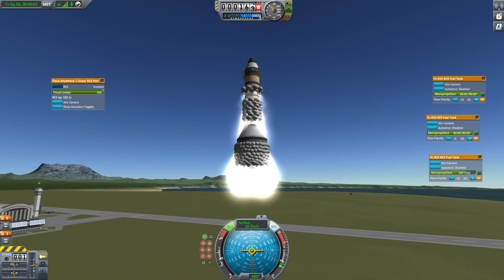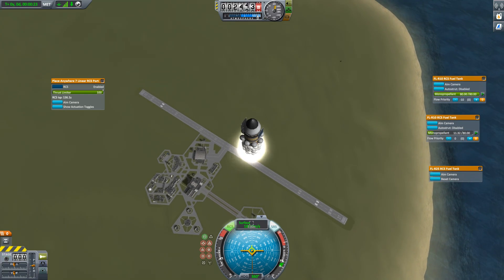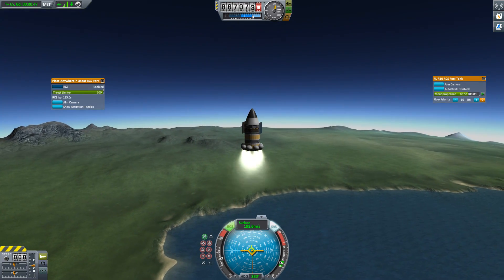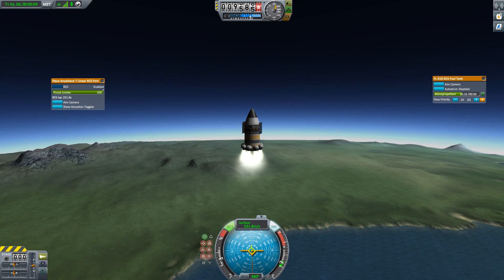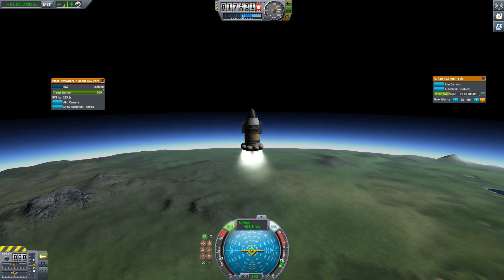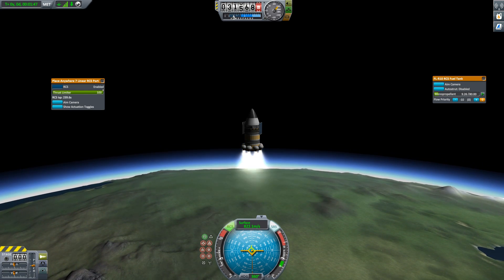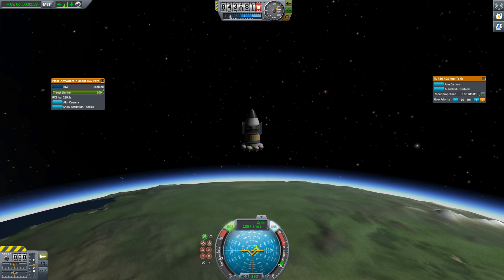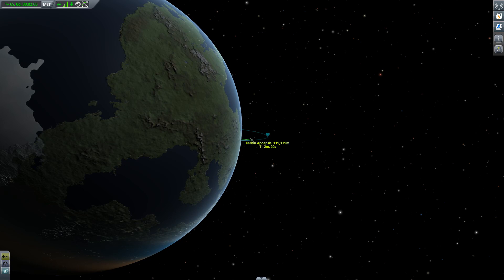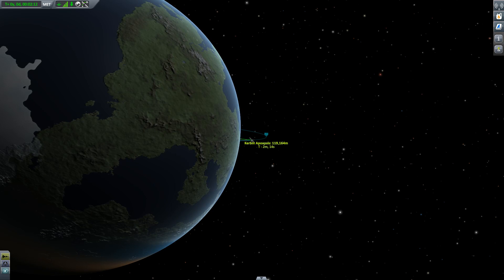Using exactly the same launch profile as before, let's see how well this works. One percent difference — the thing is, one percent adds up. It doesn't add up, it multiplies. That one percent improvement means we get to our first stage with higher velocity, which means the further stages get even better performance. And you can tell that the third stage recovered much faster than in the previous version. We're heading up above about 40 kilometers and the altitude reads 119 — we basically got 20 extra kilometers just by moving the spacecraft from 69 meters to 150 meters.